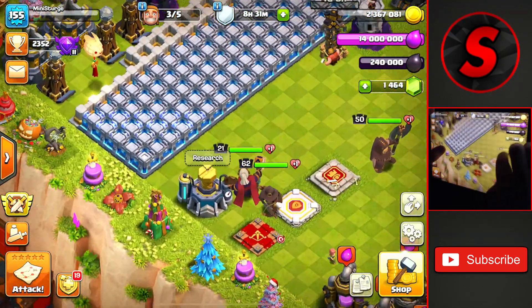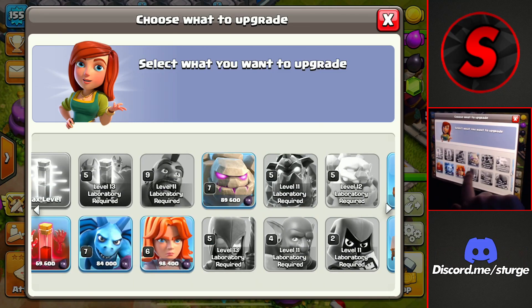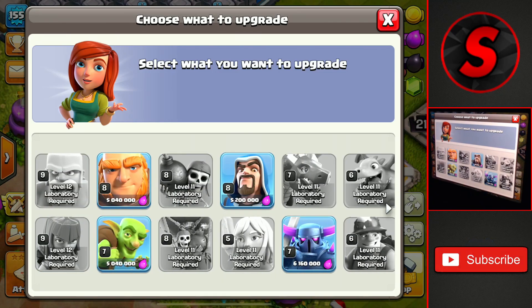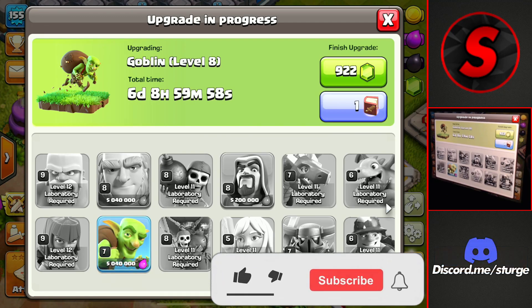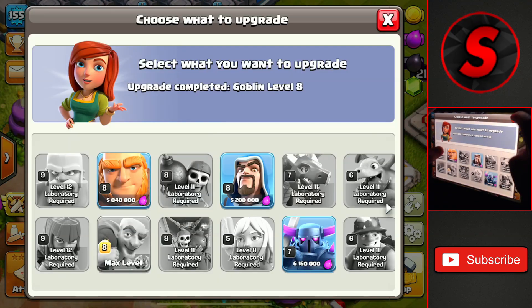Let's head over to the lab and get some of these upgrades going. We collect the clan game rewards and we don't have too many upgrades left — a few dark elixir upgrades and the siege machines, which I'll upgrade last. The one upgrade I haven't done yet is surprisingly the goblin up to level eight at five million elixir and a six day, nine hour time. I'm not sure why I haven't maxed it out yet — the sneaky goblin is the main farming army I use. So we'll get this up to level eight using the book of fighting, completing that.